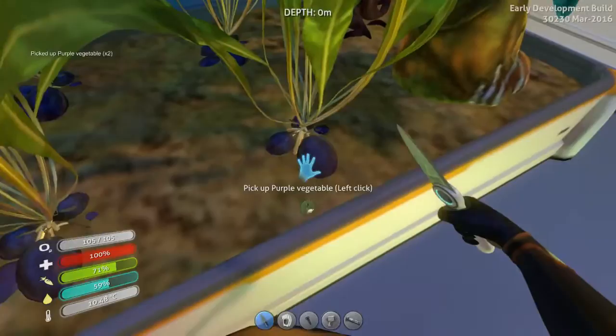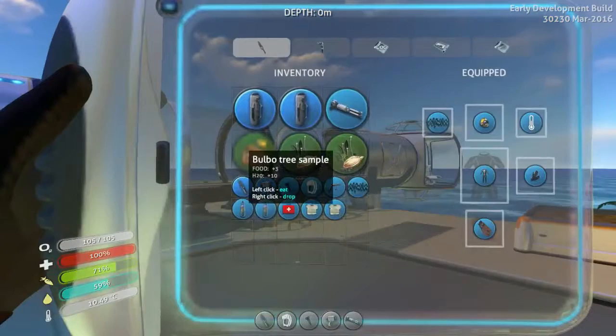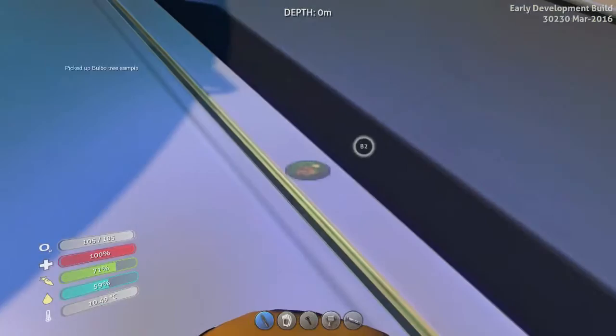I would love to have something to eat. What I just did was hit the bubble tree with my knife, so I can actually eat the bubble tree sample, which gives me a lot of water. It wasn't what I intended to do, but it's pretty cool though.